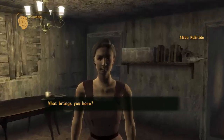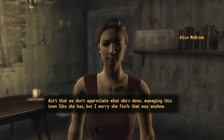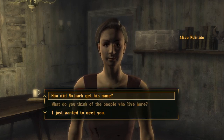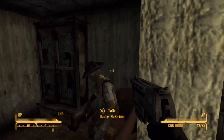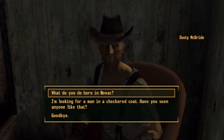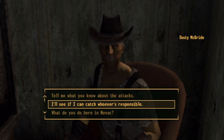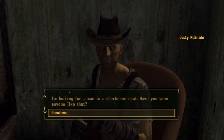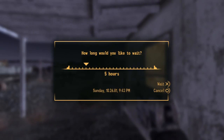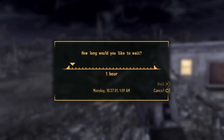You want to go inside this house and talk to them because this is a small quest that gets the city of Novak to like you. Don't talk to the wife — talk to the husband. Basically he has a pen of brahmin and they've been dying. It's a super mutant called a nightkin going out at night and killing them. Accept the quest, go outside, and wait until around 2 o'clock in the morning.